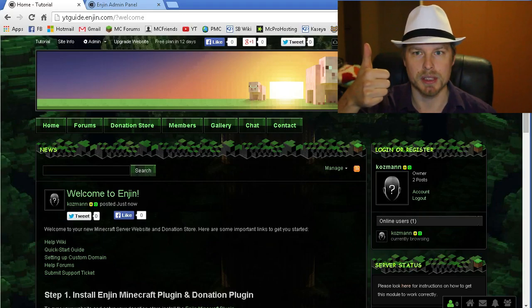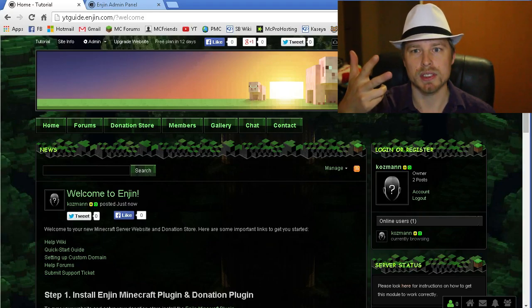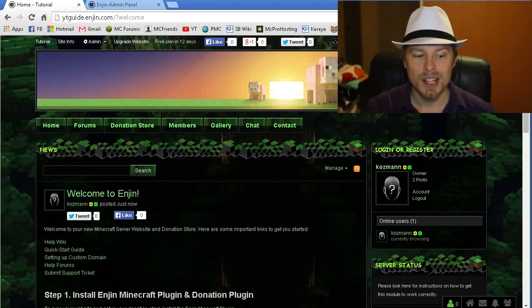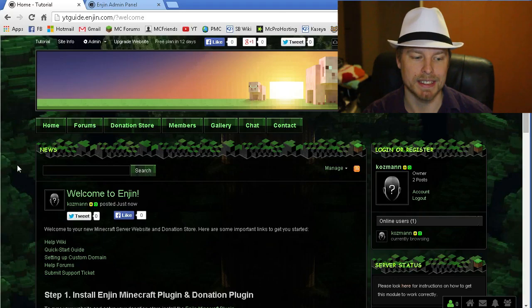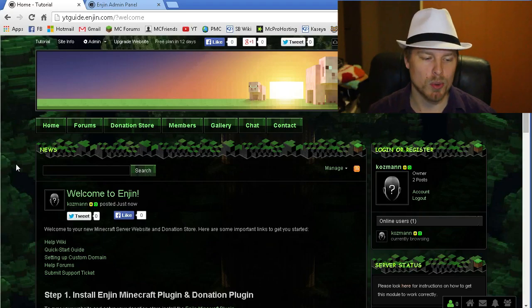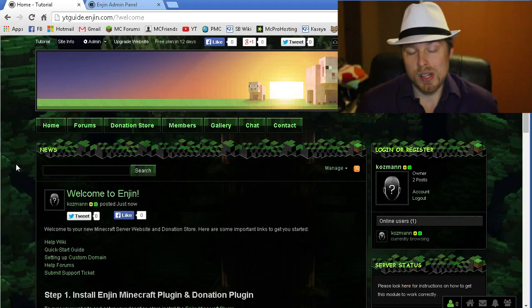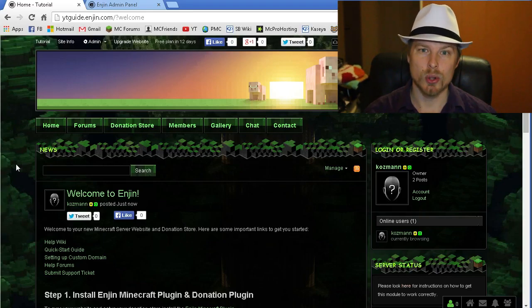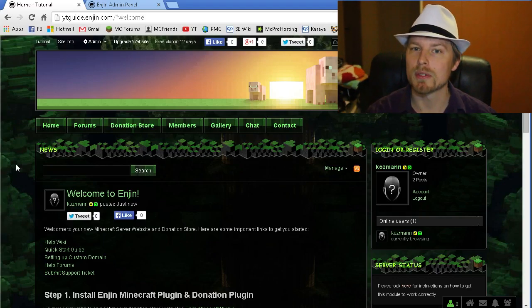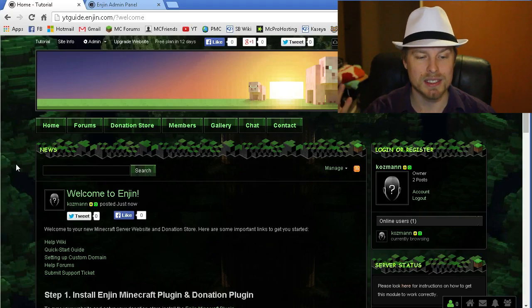You can click on the annotations here to jump to specific spots — setting up your donation store, the modules on the website, and the pages to manage your website. The first things you need are Vault and a permissions plugin on your server. There's also an optional library called tux2lib, which allows your server to save items for players who are offline, so you don't have to wait for players to be online to give them their store purchases.